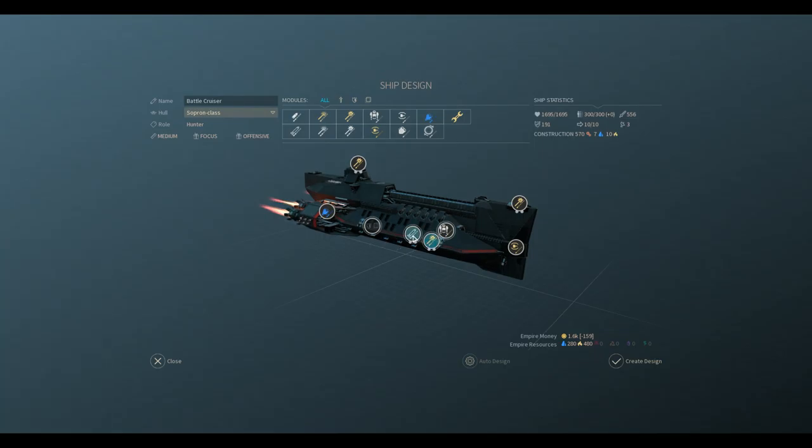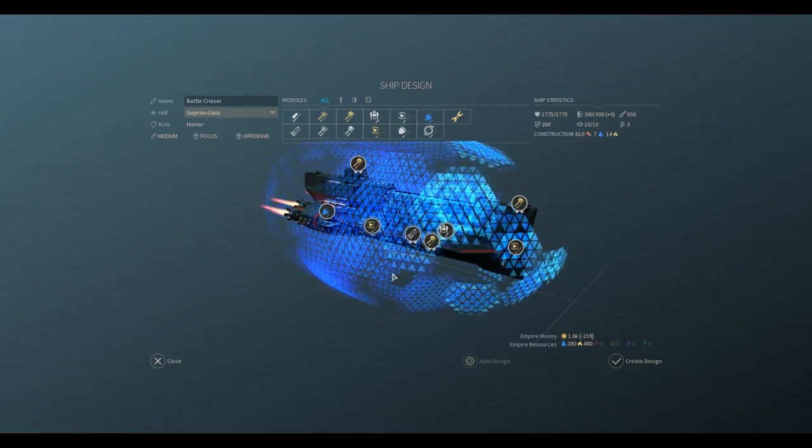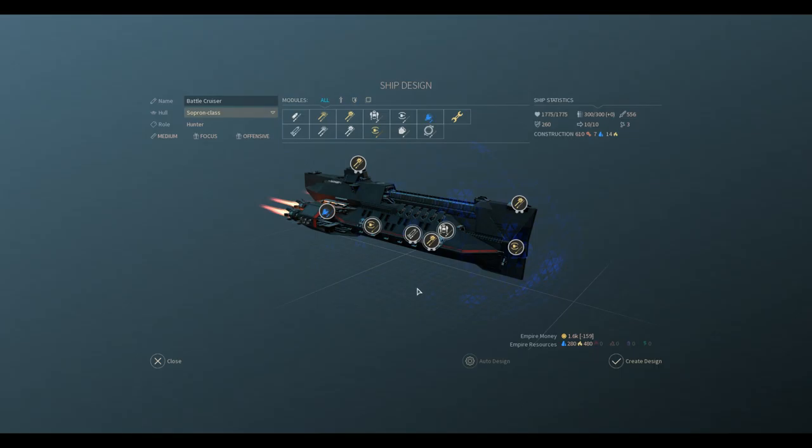We'll add another shield — there we go, so we've got twice the shielding and three times the weapons. I think that's pretty good. What does this bad boy cost? Construction costs: 610 production, 7 titanium and 14 hyperium. That's going to deplete us a little but we're still doing pretty good. Battle Cruiser — Operational Captain.